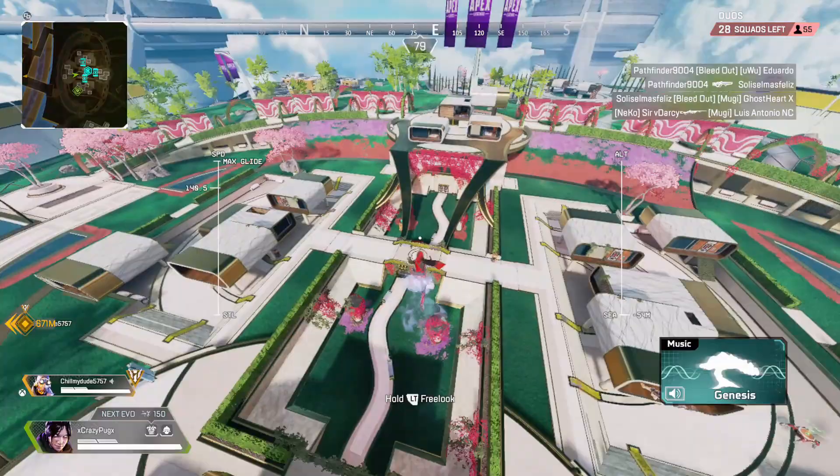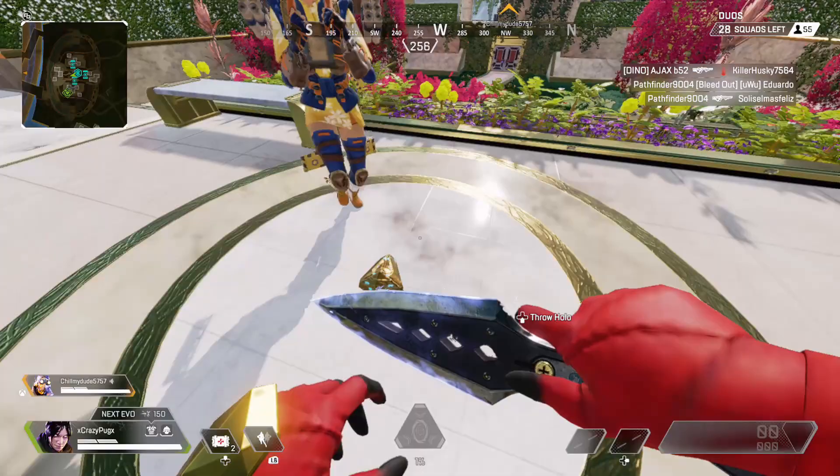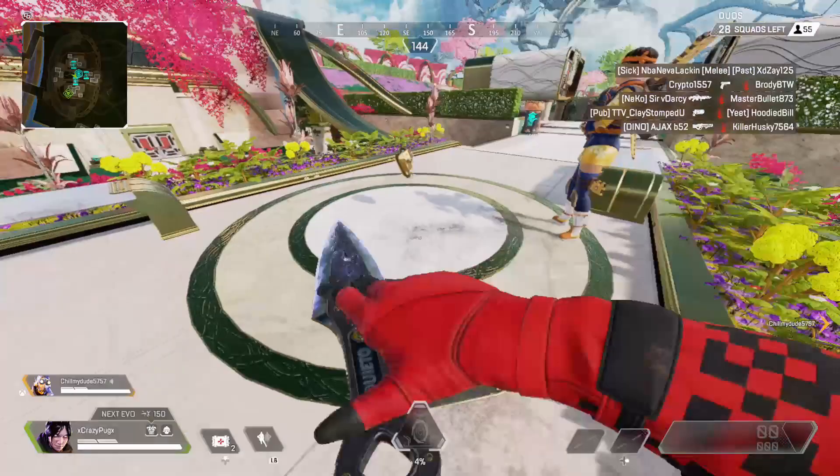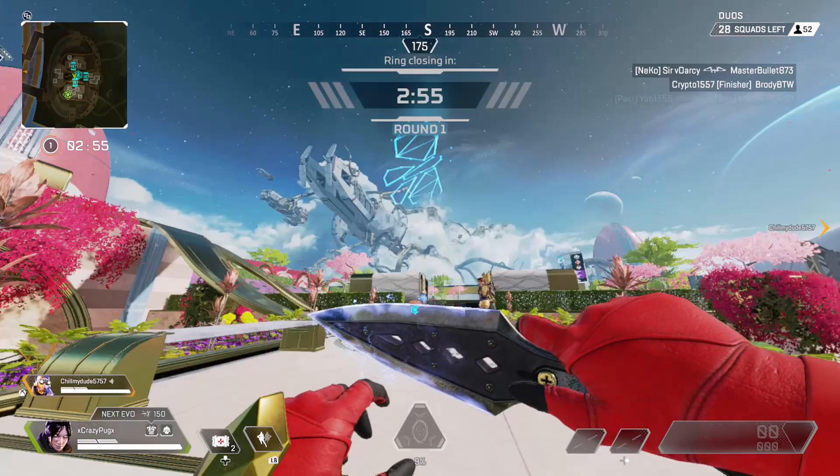The teaser is live right now. This is the location you're going to see throughout this clip — it's in Gardens, right in the middle of this bridge here. You can walk up to it and it's going to pop up. This is what's expected to be the Season 10 legend Seer's drone — it's going to pop up, do a whole animation, and then show his logo.